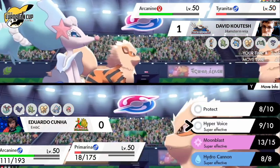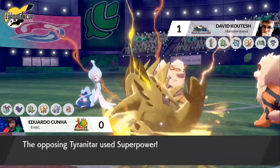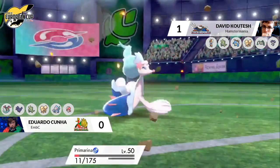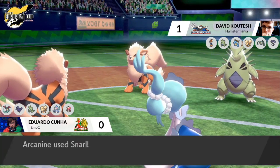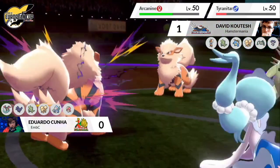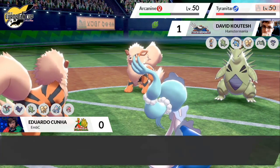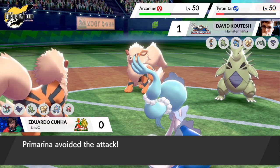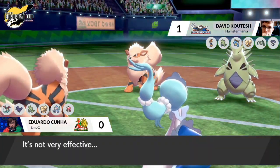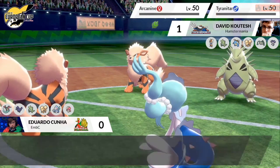Tyranitar will have its health depleted by the burn, since the sandstorm was ending that turn — a very safe Protect on Primarina. It does need to survive the combination of Superpower and Heat Wave. Snarling down the Arcanine gives it the best chance. The Arcanine on Edu's side has been moving first most of the time, probably going to Snarl again — so Edu's Arcanine needs to pick up this KO on Primarina right now. It's so stressful! Arcanine has to connect this Heat Wave but Primarina manages to avoid it — and fires off that Hyper Voice for a double KO!